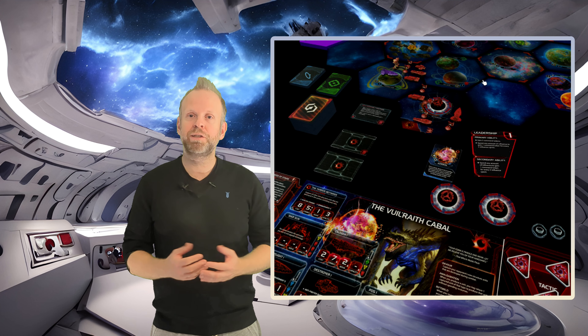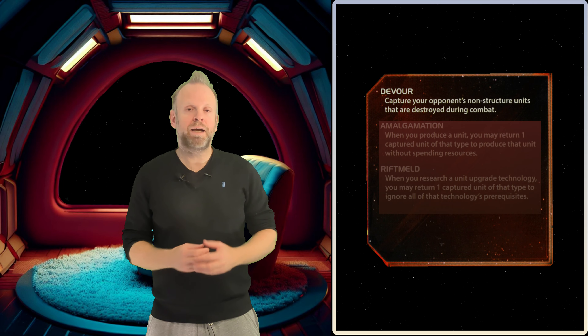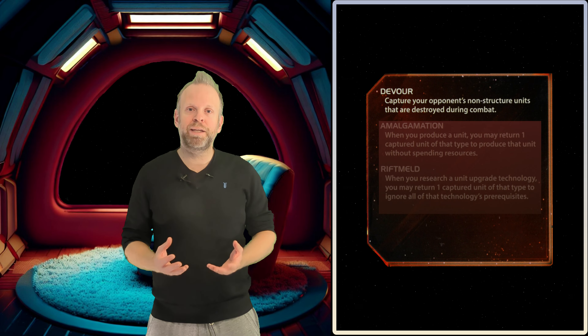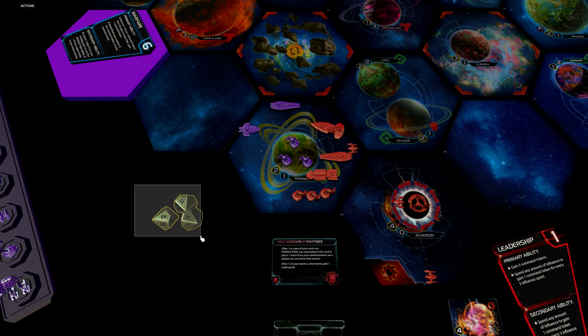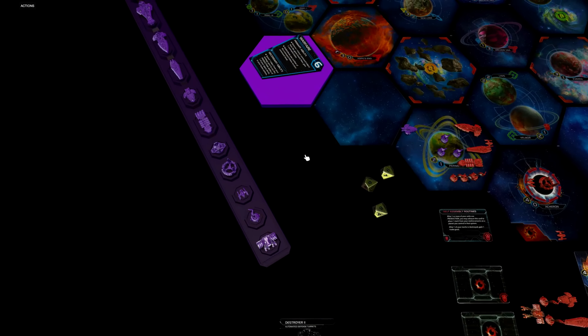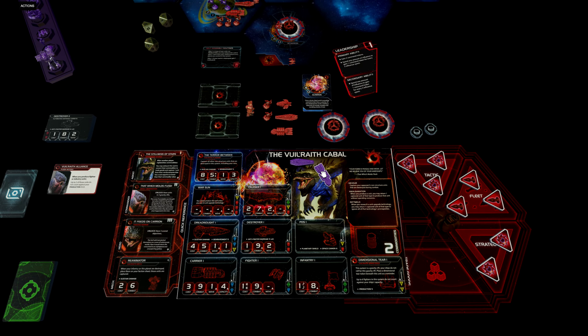Before heading into the first round, we will have a look at some of Cabal's abilities and a game mechanic called capture units. Let's start with the game mechanic about capturing units — we can place other players' non-structure units on our faction sheet and then do some cool things with those. We can capture units in various ways: sometimes we take them directly from the game board and sometimes from their reinforcements. Either way, the units we captured are no longer available for the player we took them from.